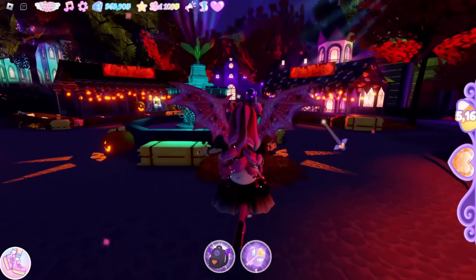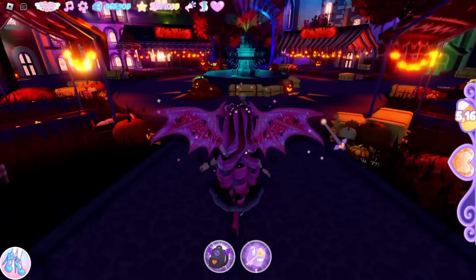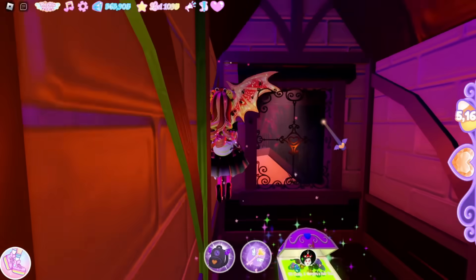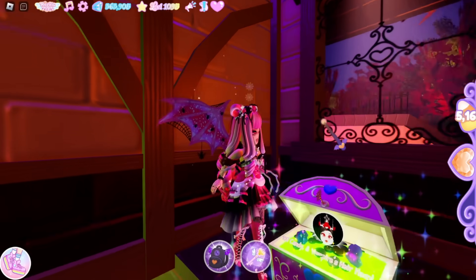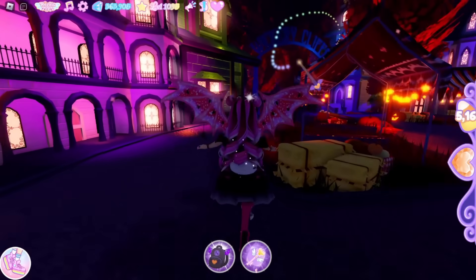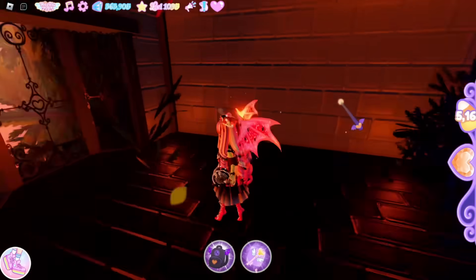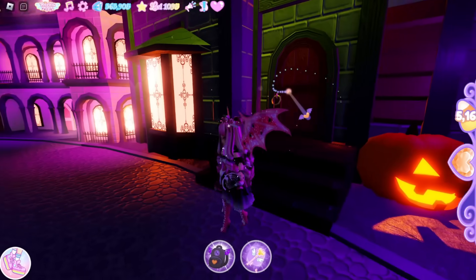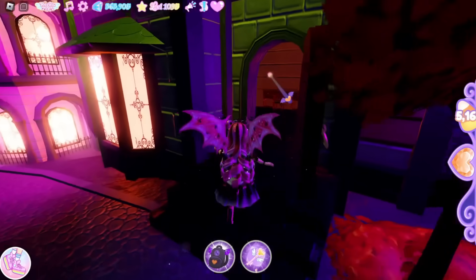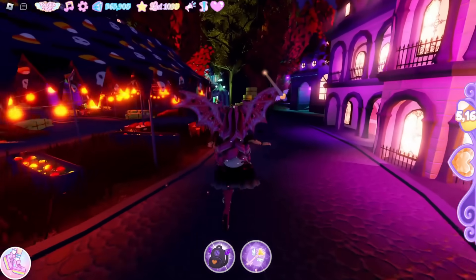So the first chest: from spawn — which is right here, so if I were to reset this is where I would spawn — you need to go left from spawn and go into this house right here. The first chest is up here and you get 100 candy and the Vampire's Air item. Don't confuse this house with the one that's by the Wickory Cliffs sign — that house isn't even decorated and the door doesn't even open. The house you want looks just like it but the door actually opens and it has a chair inside.